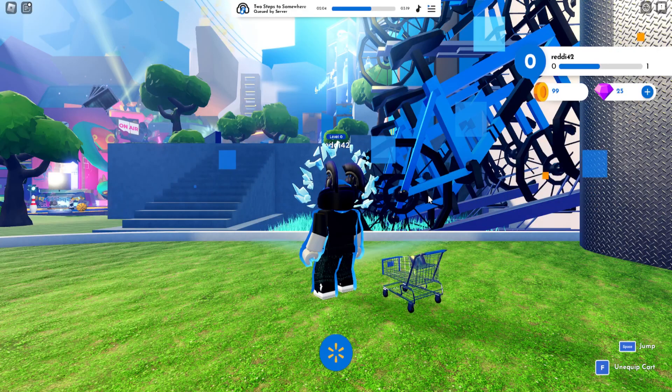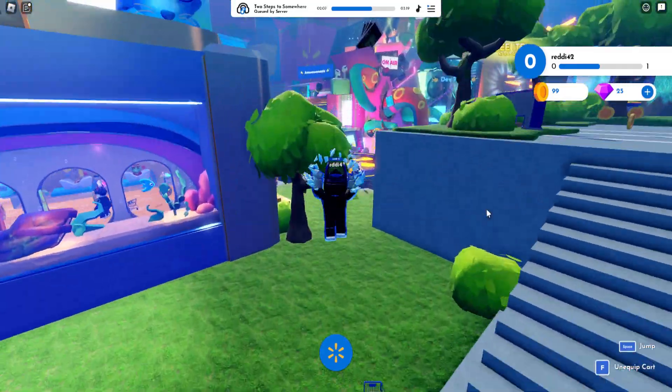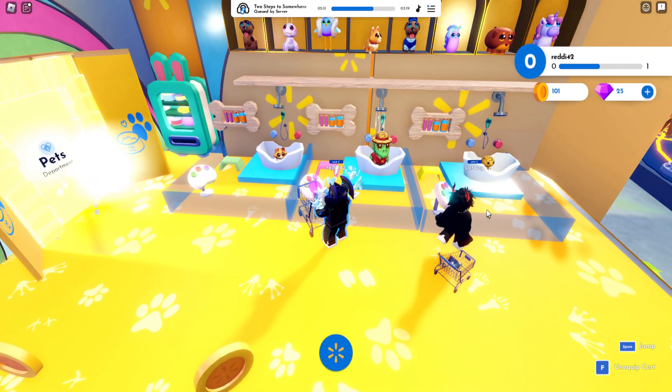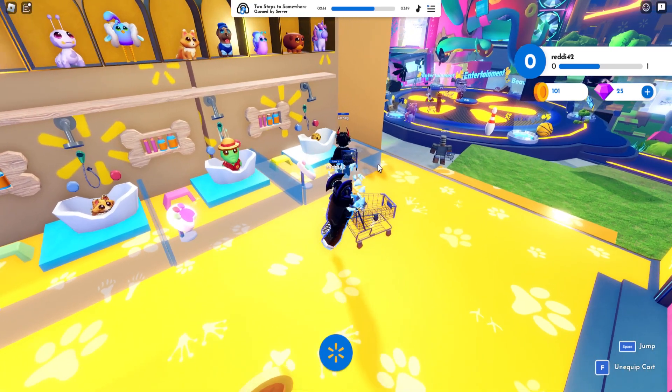Then we're going to head back outside and go to the pet department — not inside, but outside the pet department. You can go ahead and just wash your pet, click on that, and that right there gives you progress.